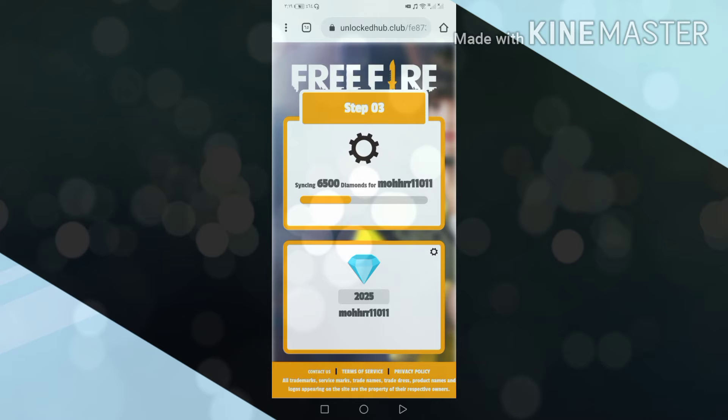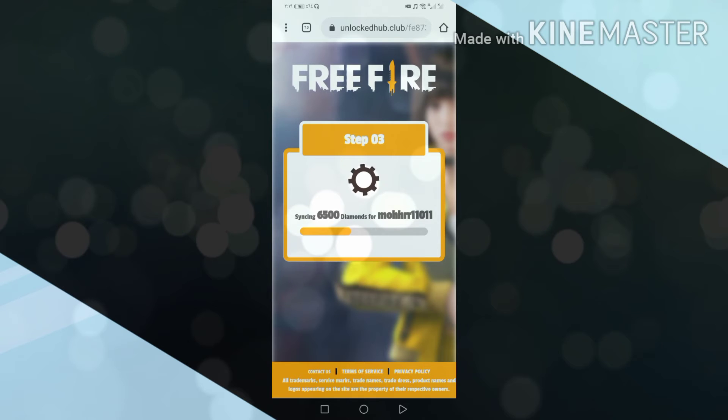This step is to prove that you are not a robot. It asks you to complete one or two offers. The offers differ from one country to another, so try to complete the largest number of offers. The method will work for you very quickly. If the method does not work, know that you did not complete one offer correctly — try completing another offer.